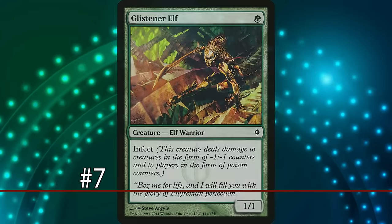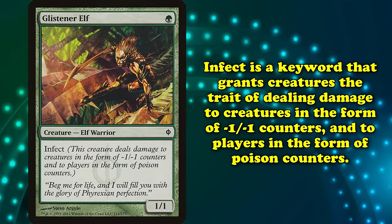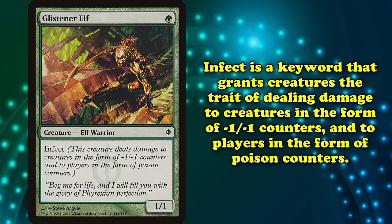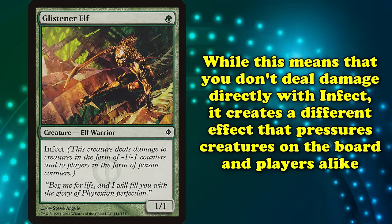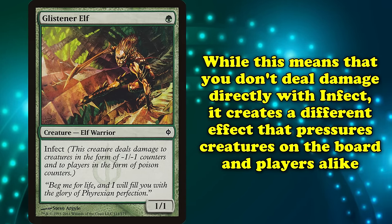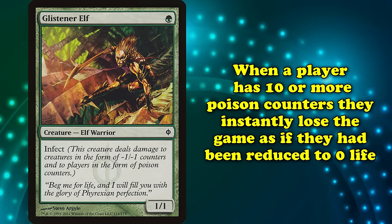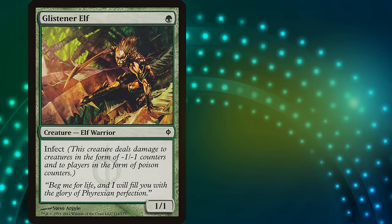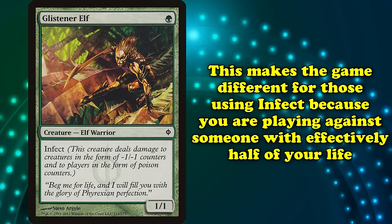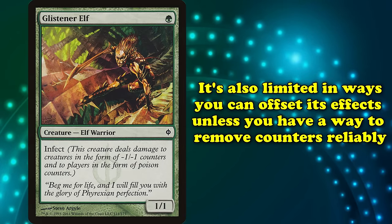At number 7, we have Infect. First appearing in Scars of Mirrodin, Infect makes it so a creature with it deals damage to creatures in the form of minus one minus one counters, and to players in the form of poison counters. While this means you do not deal any actual damage with these creatures, you instead permanently shrink creatures and poison your opponent. When a player has 10 or more poison counters, they lose the game on the spot. Infect essentially allows you to play against an opponent who has half the starting life total that you do, and is highly limited in means of offsetting that unless their deck has means of removing counters.